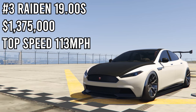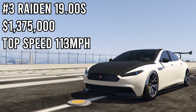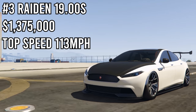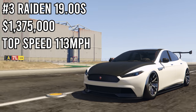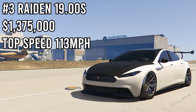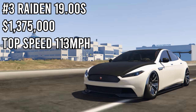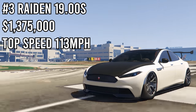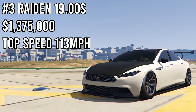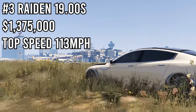In 3rd place we have the Coil Raiden. It got a time of 19 seconds on the dot. With electric cars, if you hold down the accelerator and the handbrake when you're about to launch it'll start doing a burnout and give a huge speed boost, launching as fast as possible up to top speed. Just like the Cyclone, electric cars are great in drag races as long as the track isn't super long. The Raiden finishes 3rd overall.